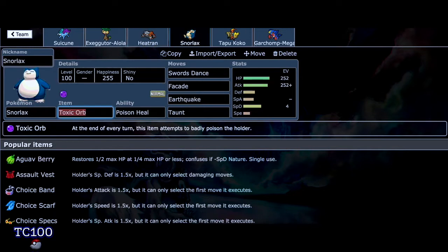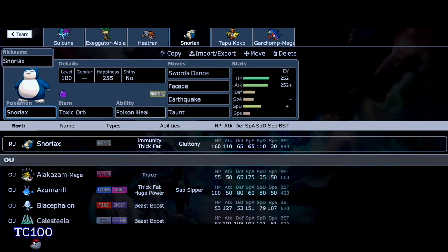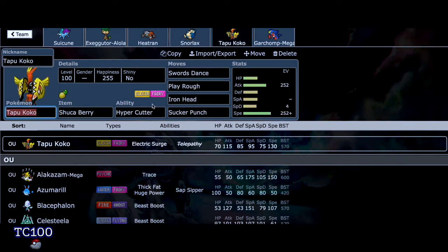This is where it gets even more fun. We have Snorlax with the Toxic Orb and Poison Heal — you can't normally have that with Poison Heal — but we inherited that from Gliscor. So we have Swords Dance, Facade, Earthquake, and Taunt. And then Tapu Koko with Sitrus Berry, Hyper Cutter, Swords Dance, Play Rough, Iron Head, and Sucker Punch — inherited from Mawile. So we essentially have a Tapu Koko with Mawile's moveset and ability. How crazy is that?